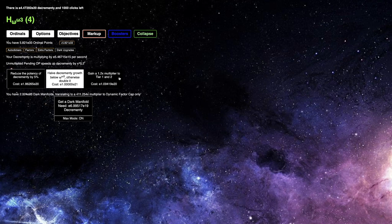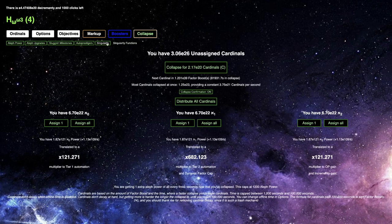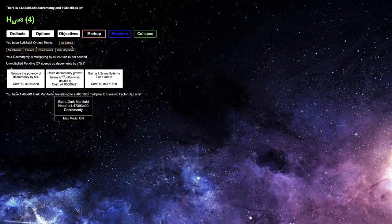Okay, I'm back another day later, and I have E4 E20 nice decrement-y, and this allows me to get the reduced potency upgrade — gain 1.2 times multiplier to tier one and two, and up to 1.4 E21 dark manifolds. I think with this, if I distribute all cardinals here, that will definitely help — this gives me E133 olive power, which is definitely going to help with the ordinal gain.